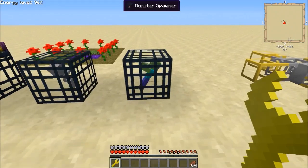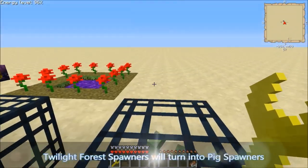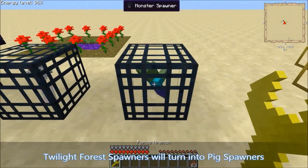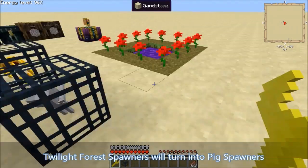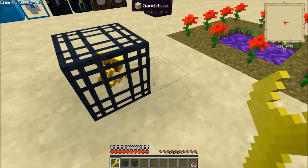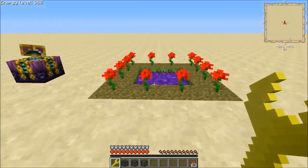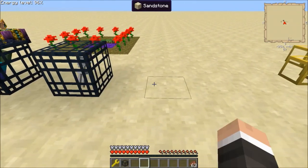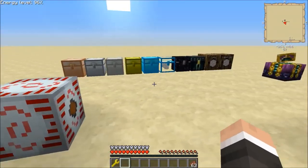Say you want to start a spawner but you don't have the capability of making a tier 5 spawner quite yet. Well, shift right click on a spawner, and there you go. And then you can just place them down wherever you need to.